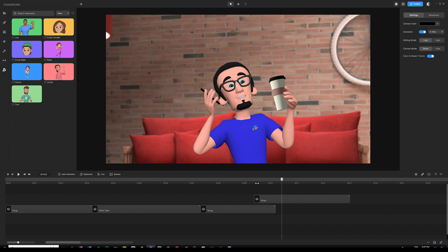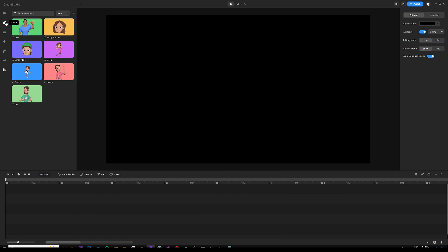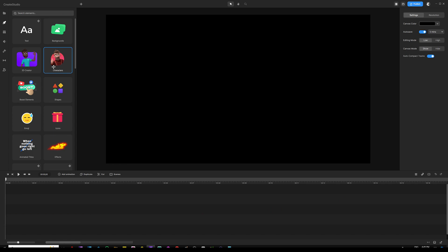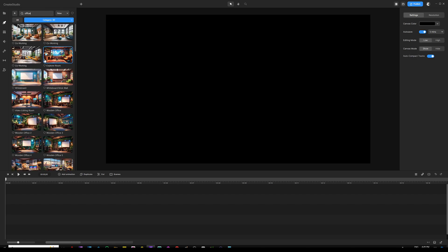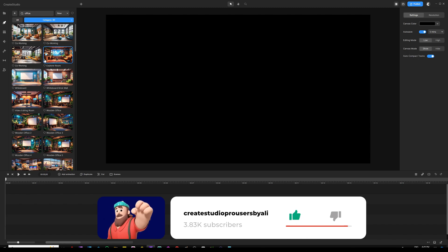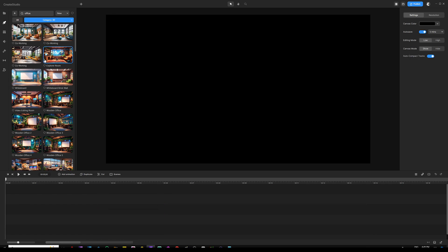I'm going to delete all of this and start from scratch. It's very simple and doesn't require much time — you can do this in a matter of minutes. All you've got to do is go to the backgrounds and choose 3D. In the search bar, type in 'office.' Once you learn how to do this you can apply it on many other scenes. You just need a chair image separate from the background so you can adjust its size and position behind the character to make it look like they're actually sitting — or if it's a couch, same idea.